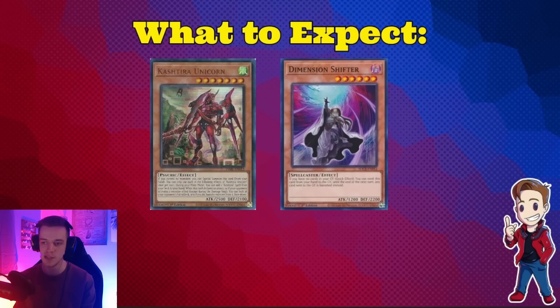Not exactly relying on floodgates, but just a lot of interactions. Birth is a crazy card still. If you are worried about Shifter, know that the format right now is either Shifter deck, fire deck, or you're somewhere in between. Shifter is going to hurt many decks right now, so be on the lookout and make sure you're prepared.